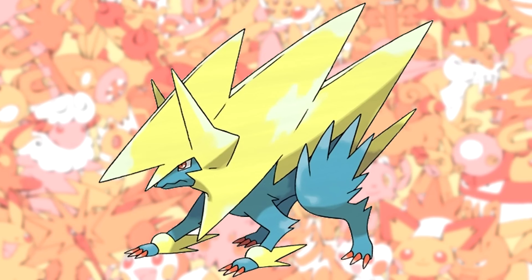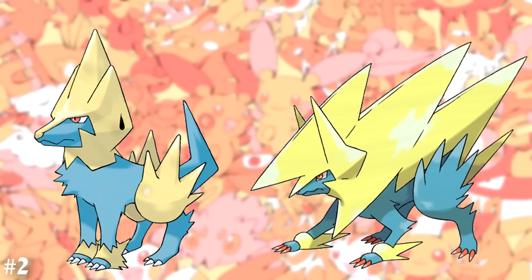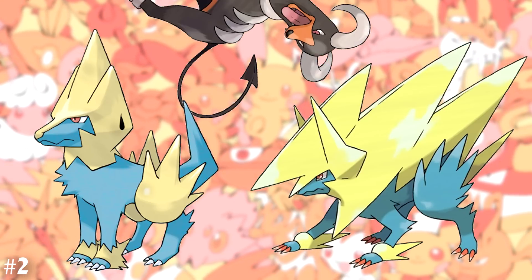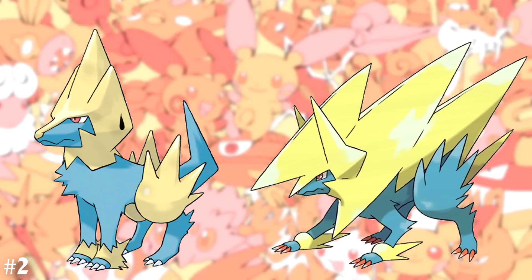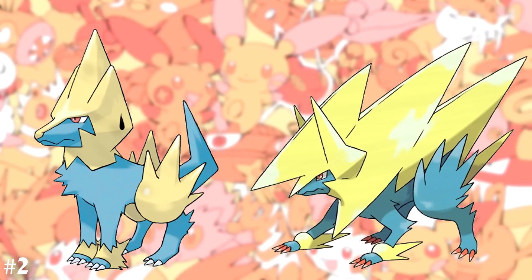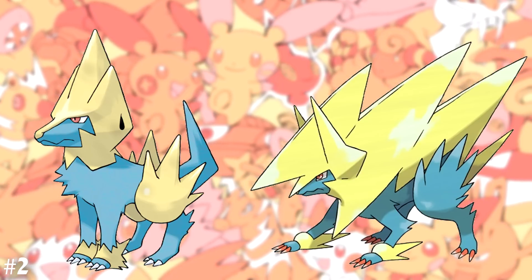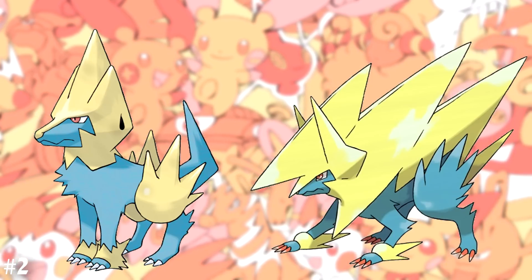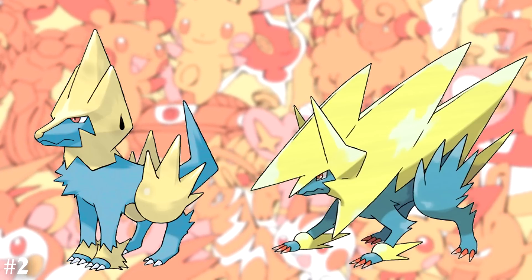Number 2: Mega Manectric. Manectric is an electric type — where did you get that idea? It's not the giant lightning bolt on its back that gave it away, is it? Manectric is the version exclusive counter to Houndoom. Mega Manectric is a moving lightning bolt with horns. It appears to be extremely top-heavy and would seemingly topple over with even the slightest push. It is not necessarily a bad design, just one that is not practical for a creature that needs to battle other creatures. The hips of Mega Manectric have become ripe with blue fur instead of yellow spiky hips, and the claws have become red.